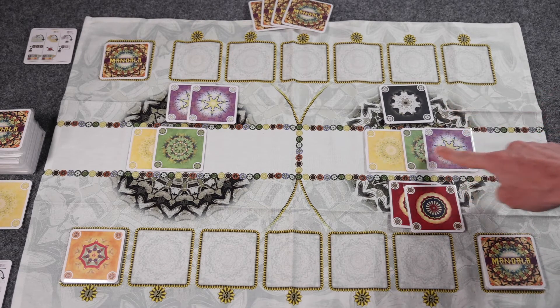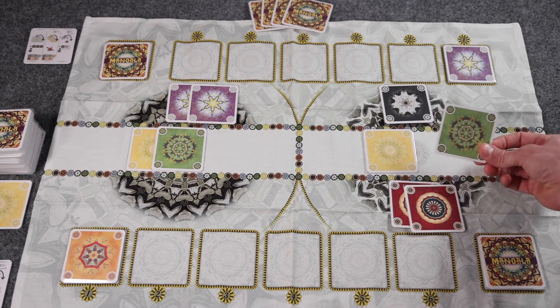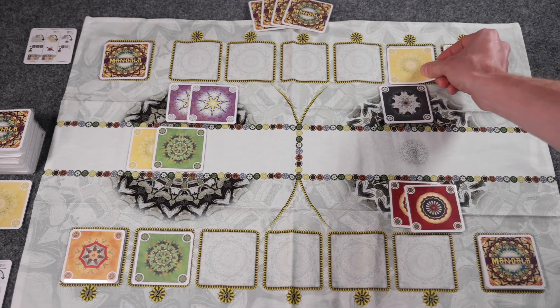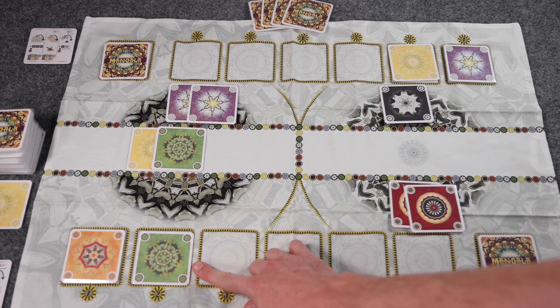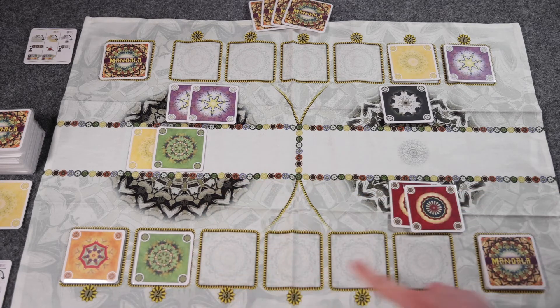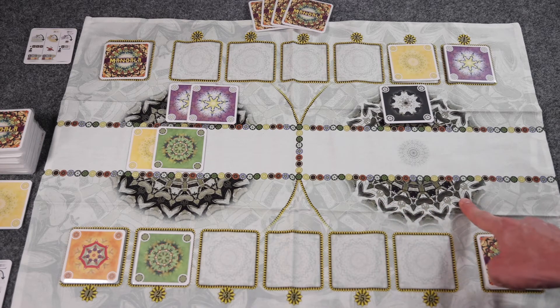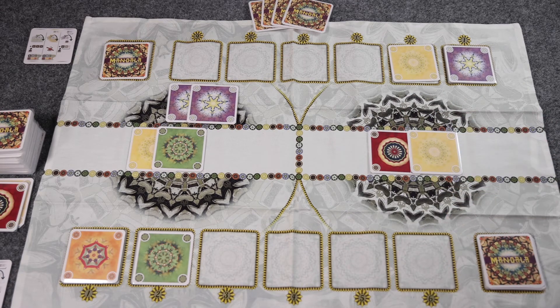It would then be the other player's turn to select one color from the mountain. The selection alternates until all colors are claimed. It's important to note that if a player selects a color from a mountain that they already have in their river, that card would go directly into their cup instead of the next space in the river — you're only allowed to put one of each color in the river spaces. If a Mandala is completed and one player doesn't have any cards in their field, each player would take a turn picking colors as usual, but the player with no cards in their field would just discard every card — they wouldn't gain any cards in their river or their cup. After all of the cards from the mountain have been claimed, place any cards in both fields in the discard pile and place two new cards in the middle of the mountain to start another Mandala.